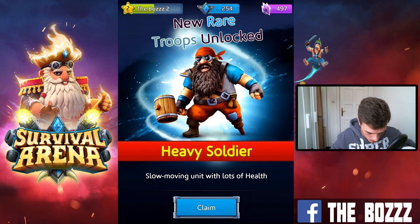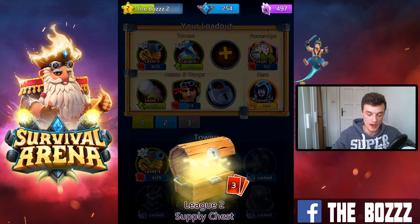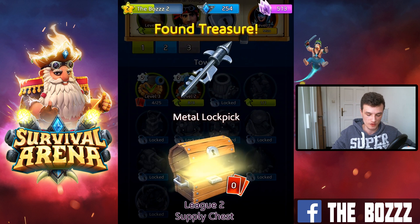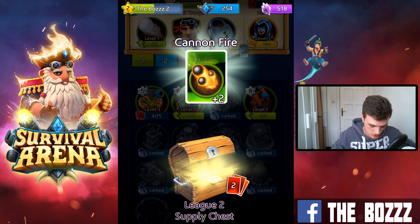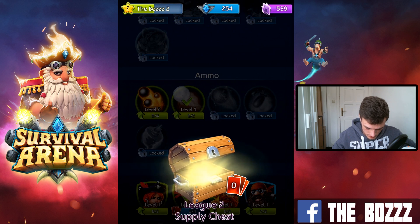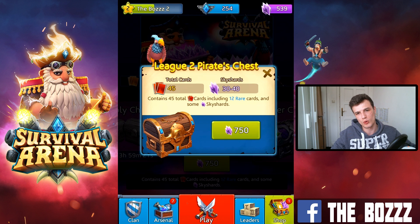We also have supply chests that open every four hours for extra rewards. We got the sky harpoon here — I would have preferred the Bertha, but the sky harpoon is also not too bad. It's going to be helpful when we unlock the thunder dome. We also got three lockpicks. Now we can go for the pirate chest since we have 500 sky shards — in the beginning I'd recommend buying a couple of chests since they help you proceed very fast in the game.